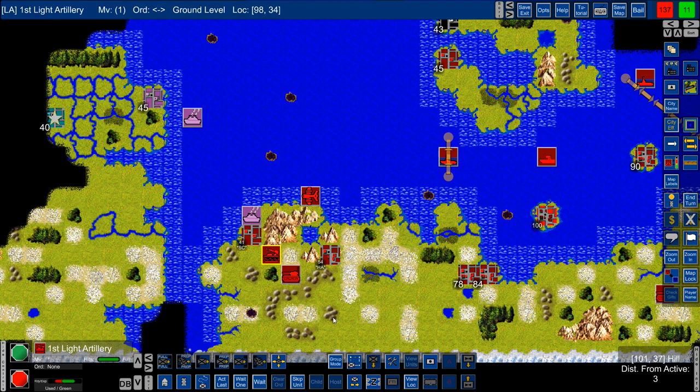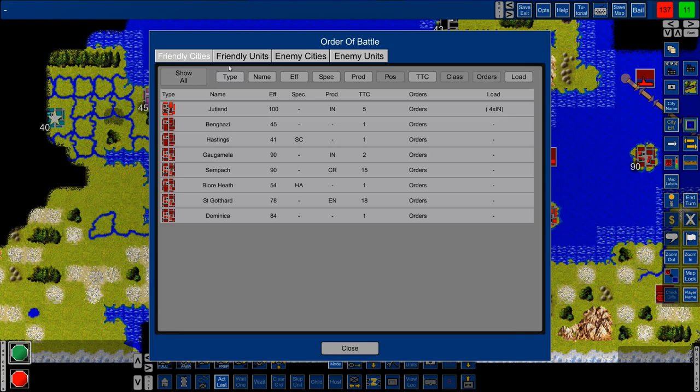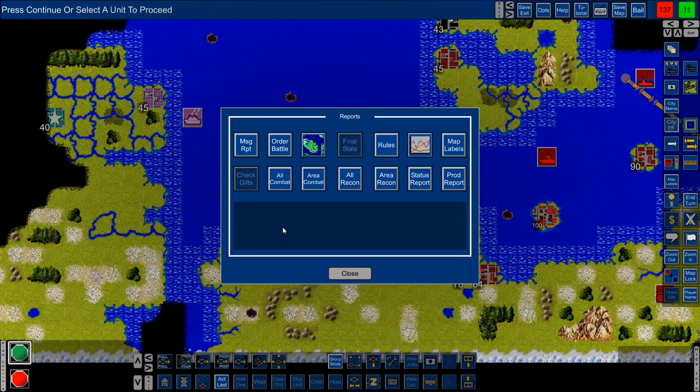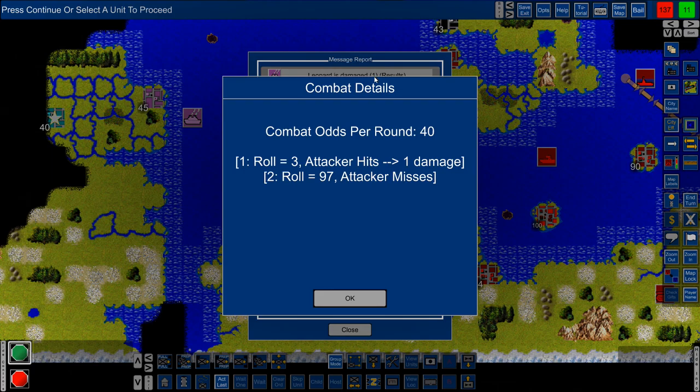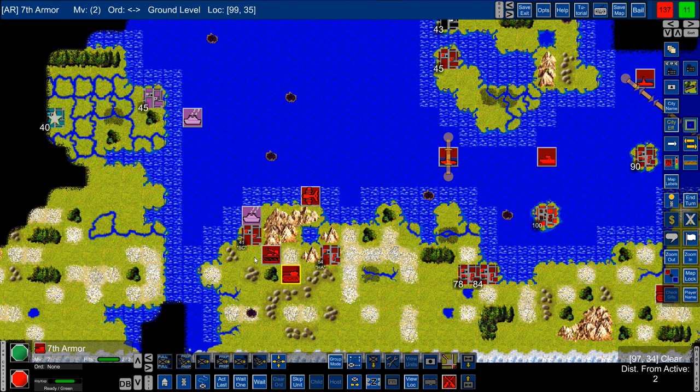Let's go ahead and do an attack here. Nothing there — oh, we did damage there. Looking at the message report: damaged one. Roll three, attacker hits one damage. Roll 97, attacker misses — odds of around 40, so we need to roll 40 or less. We took Hastings. Interesting. Here's my armor unit, going up.